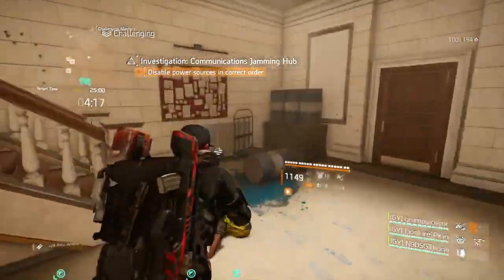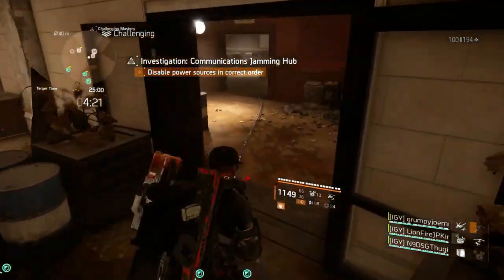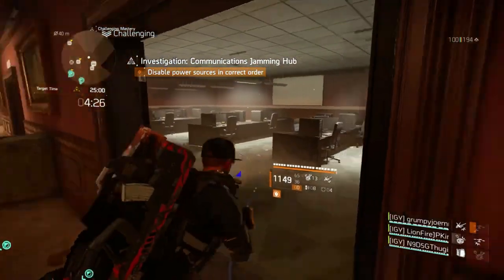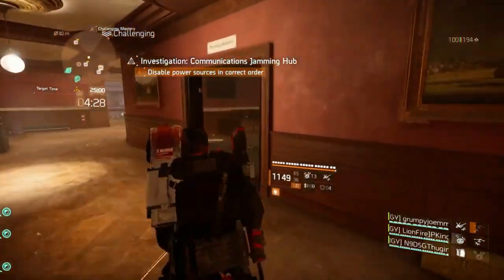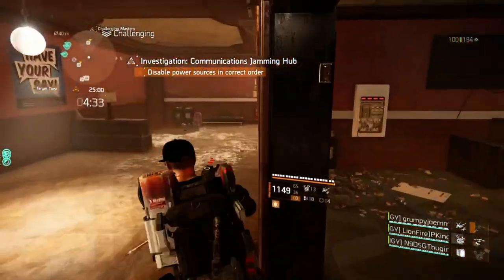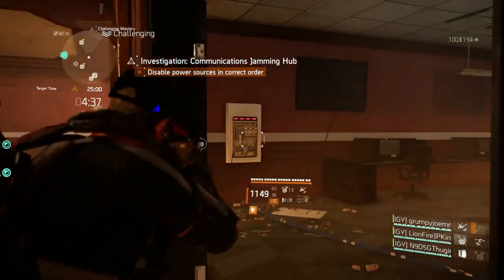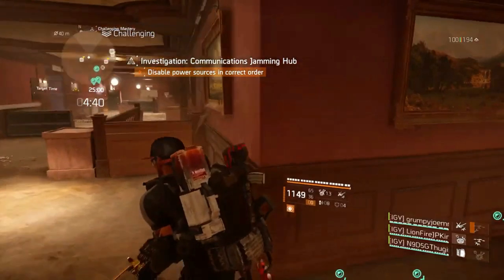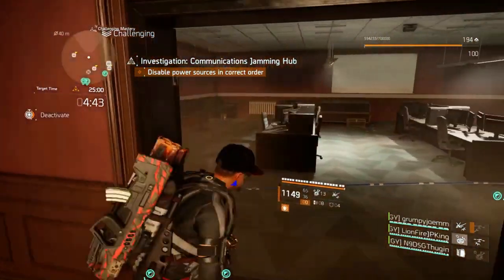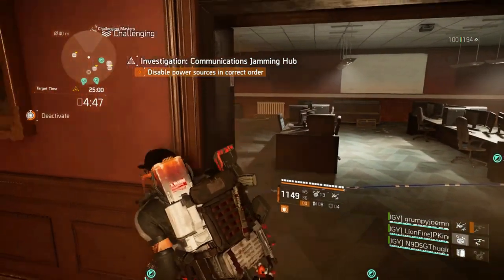But this is for all y'all agents who have been jammed up — pun intended — with the Communications Jamming Hub investigation. As you can see in the background, I can't get into the goddamn room, and there's the panel for the blue cable. That's the first cable you need in the sequence to do the thing with the computer and get further with the mission — hence getting to the Diamondback.